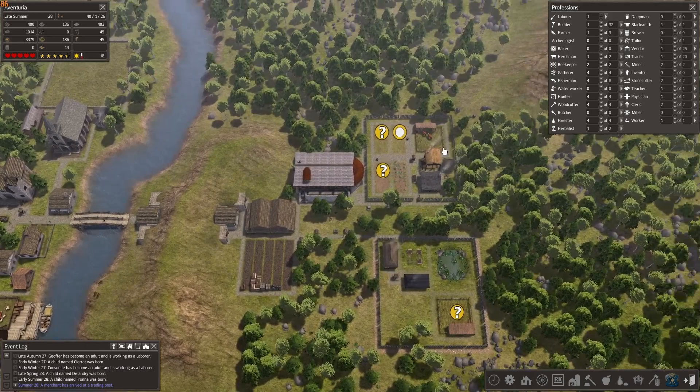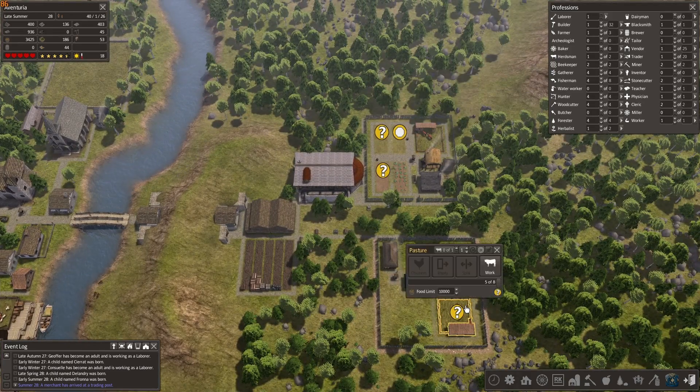Okay, now going by size: two cows, eight chickens, four sheep — that's how it goes.